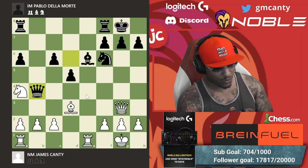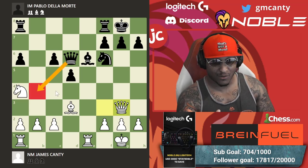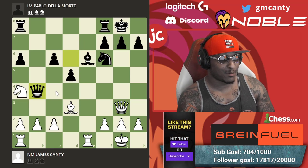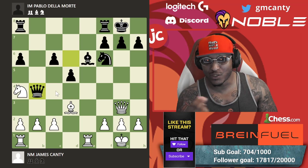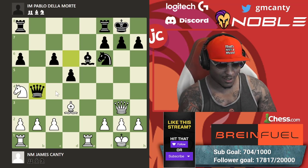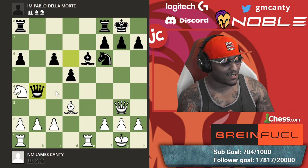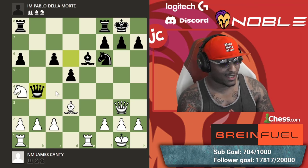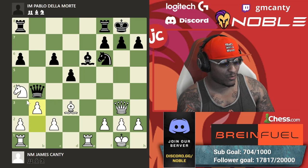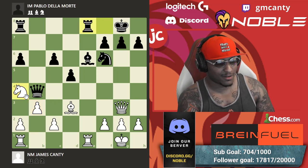After queen g3, I had to calculate what if he doesn't take and plays queen b4. I did instantly play my move: b3. b3 is forced because I'm not trying to move the knight. He plays rook after e8. Now what do you do?